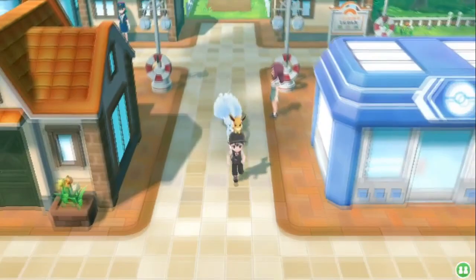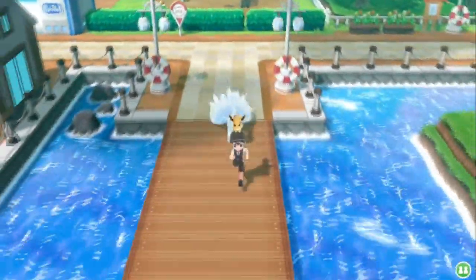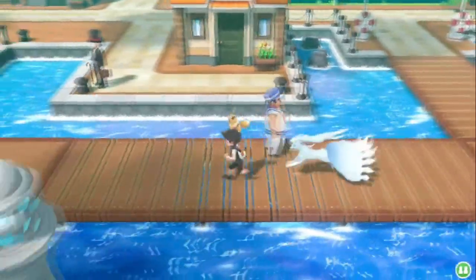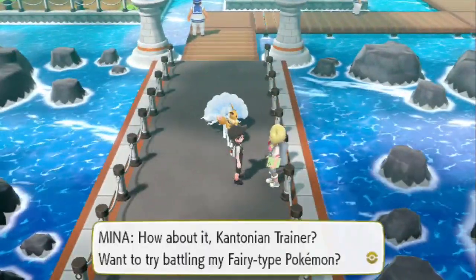The second location is here in Vermillion City, which is also once a day. Make your way down to the dock where the SS Anne ship was located. You will find Mina — you can battle her once a day and she will reward you a bottle cap.